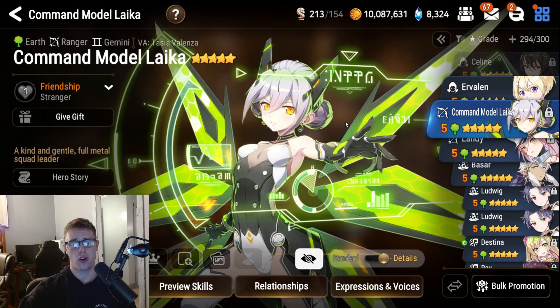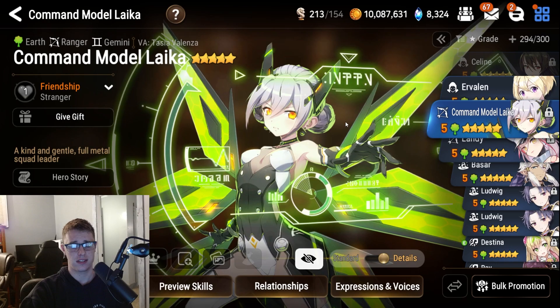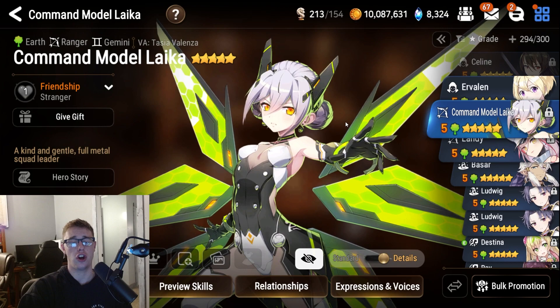Overall, Command Model Laika has seen a lot of use in the recent RTA season, and for good reason. She is super strong against all opening units such as Conquer Lillias, Ran, etc., because of her decreased speed debuff — this shuts down anyone who doesn't resist it. She also gives a great opportunity for low speed units and high damage glass cannons because of how much CR push her skill 1 can put out with all the dual attacks.